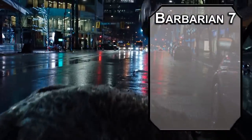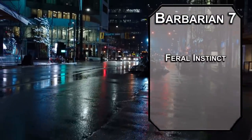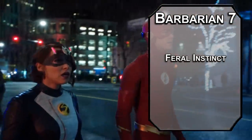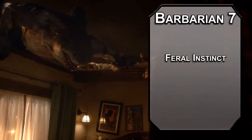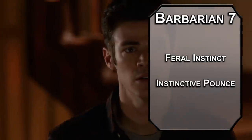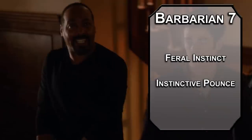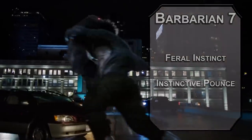7th level barbarians get Feral Instinct, giving you advantage on initiative rolls — probably because you were already swimming forward. Sharks can't close their eyes; some sharks don't even sleep, so yeah, you're ready to go. Shark Fact. You also get Instinctive Pounce, letting you move half your movement with the same bonus action you used to enter your rage. Again, you're already moving, constantly, never stopping, only eating. I'm weirdly also describing Pac-Man again. Is Pac-Man a shark?